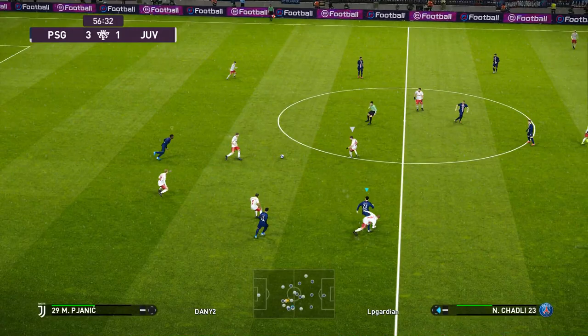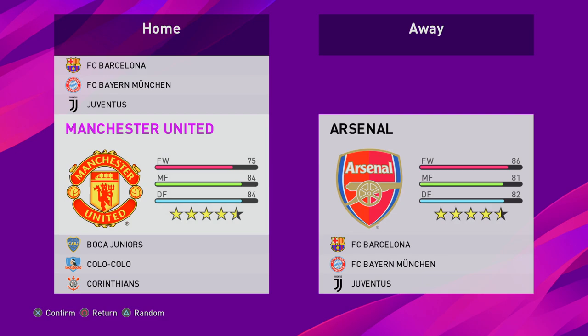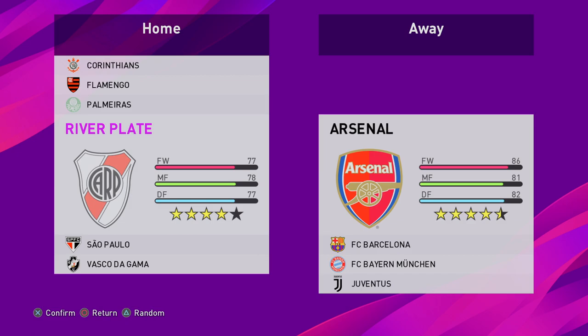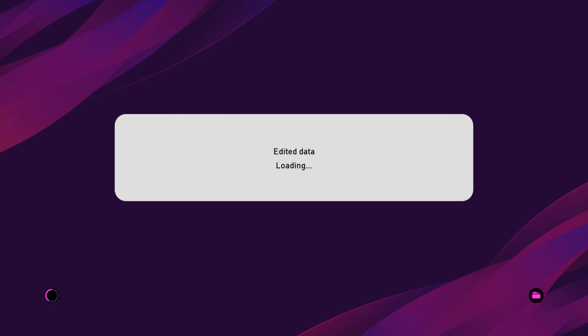In local multiplayer you can access the following teams: FC Barcelona, Manchester United, FC Bayern, Juventus, Arsenal, Palmeiras, Flamengo, Sao Paulo, Corinthians, Vasco da Gama, Boca Juniors, River Plate, and Cola Cola. You also have access to three stadiums: the Allianz Arena for FC Bayern Munich, Allianz Parque for Palmeiras, and New Son Arena. For the online modes, you have access to all of the teams and stadiums available in the full game.